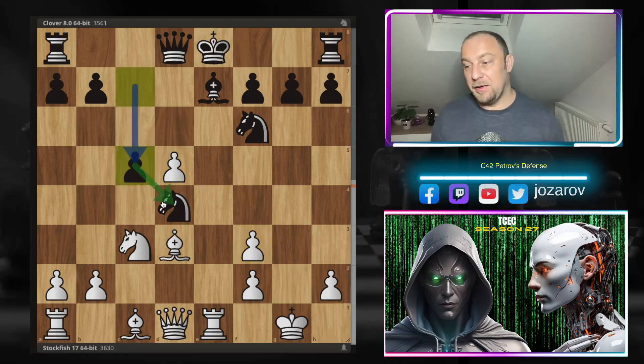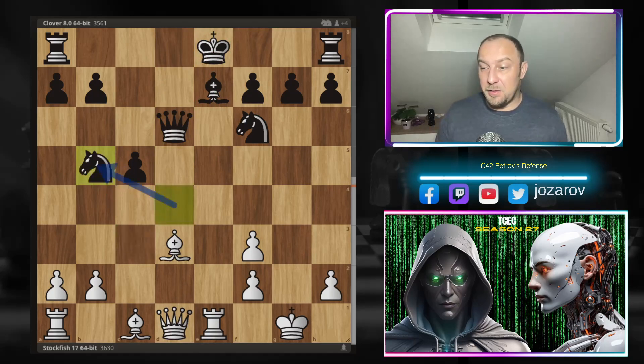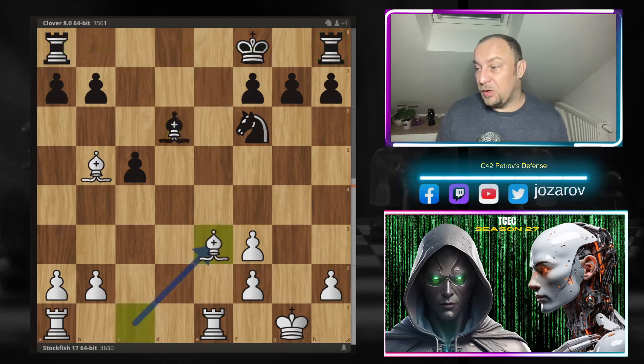Clover tries further to cement the knight on d4. Stockfish plays now a beautiful d6 - you cannot take with the bishop because of the activity by the rook on the e file. Queen takes d6 has to be played, and now knight to b5, knight takes b5, bishop to b5 leads into a very simplified line. When we evaluate the position now, white is down a pawn but still has the bishop pair. The issue for black is that black has lost the privilege of castling and doesn't have rook connection, so the rook on h8 is simply out of the game.